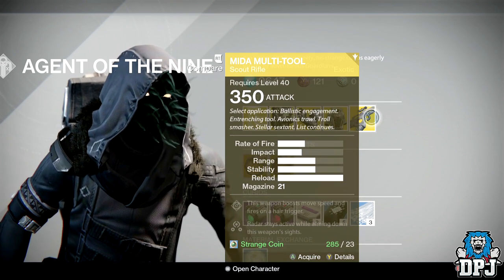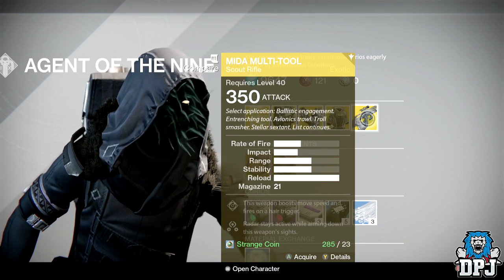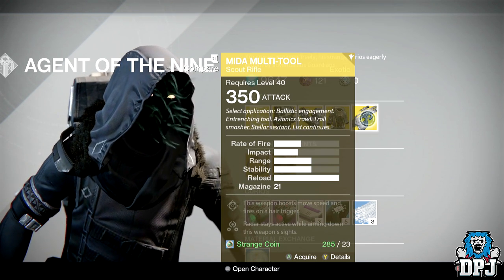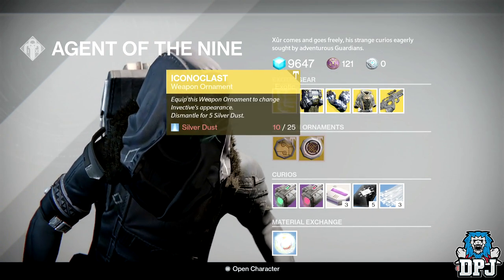Weapon of the week: you've got the Mida Multi-Tool — one of the best PvP weapons in the entire game and a must-buy for anybody who does not have it and has the spare Strange Coins. 100% on that one.